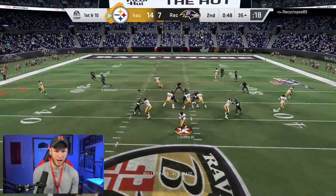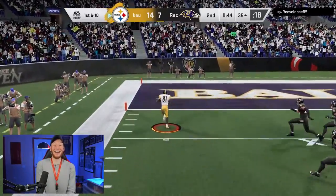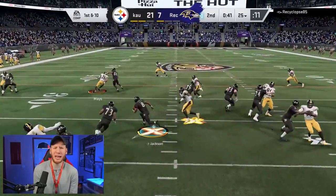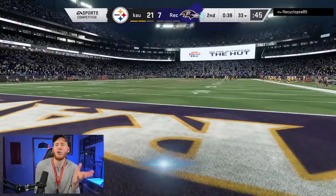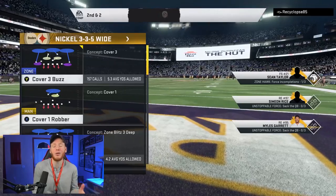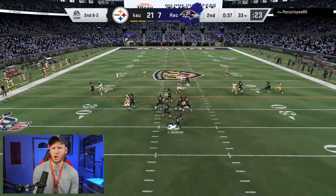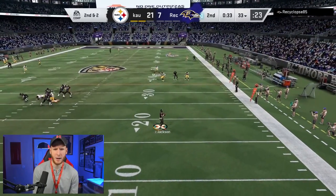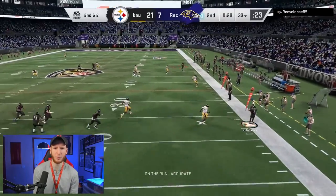I'm guessing pressure again, looking to the outside — they were on that. We got a nice animation. I really think the seam streak was the right read right there — I felt like our opponent ran to the flat, so the seam streak was probably there. Ended up working out for us, but we have to be able to make that seam streak read, especially against the blitz. That's part of why this offense is so good against the blitz — because of that seam streak.